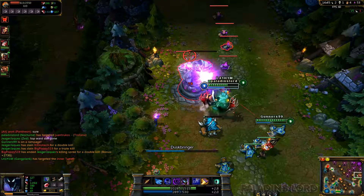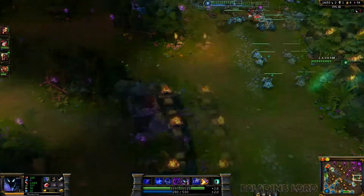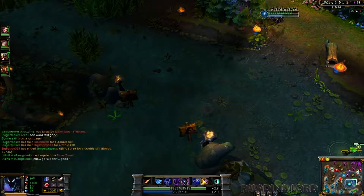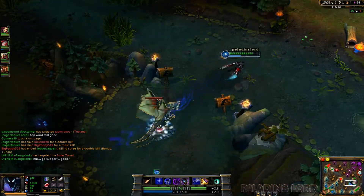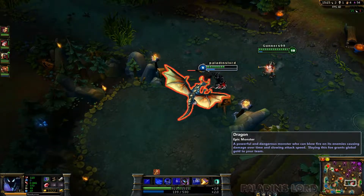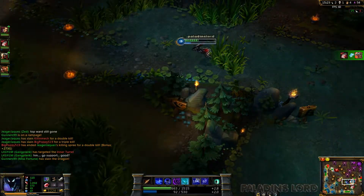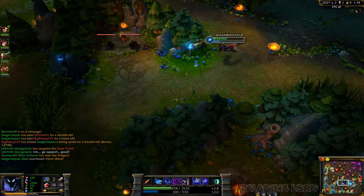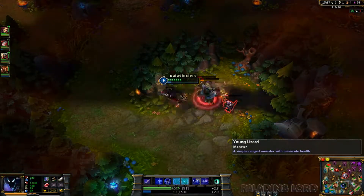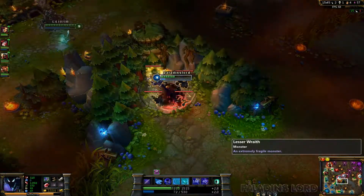We're gonna get this tower since everybody's dead on their team. Only Tristiana might be alive but she won't do anything. We got the tower — let's do the drake! I'm gonna get this drake down pretty quickly with my smite. Drake's dead. Olaf's coming — I don't have mana to fight and not a lot of HP so I'm gonna retreat. He's gonna try to steal my red buff — nope, I got it.